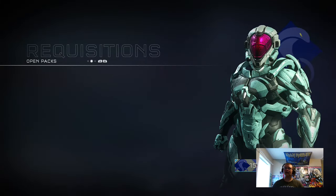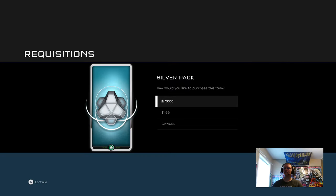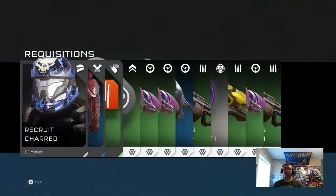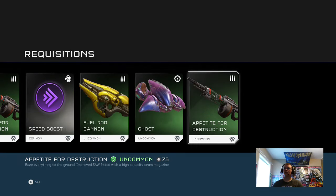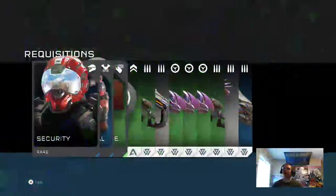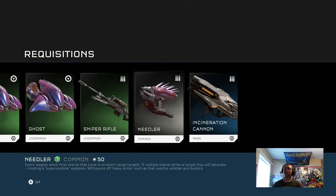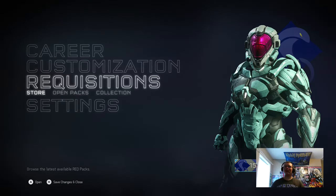I really like that. Let's go buy some rec packs — we can afford 2 silvers. From the first Silver Pack: Recruit Charred, Protector, Kinetic — nothing amazing but some cool stuff. We're almost halfway to another silver pack. Got Security and Super Combine — that's kind of cool. That will wrap up our first ever Warzone Firefight match.